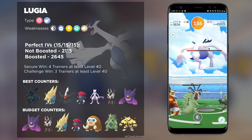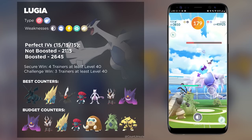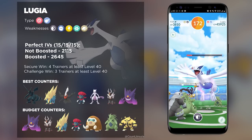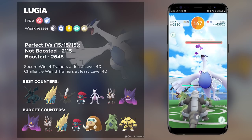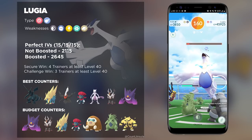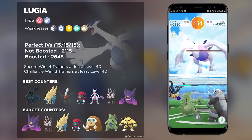If you're lacking in legendaries, there are plenty of budget Pokemon you could use, considering there are so many different counters to Lugia. There are also a whole bunch of Shadow Pokemon that are readily available. Shadow Electivire and Shadow Weavile are going to be the hardest hitters. You could also go with Shadow Raikou, Shadow Magnezone, and Shadow Zapdos. If you are lacking in any of these, then you could even go with Shadow Mamoswine, considering that Mamoswine is an Ice type Pokemon and it will dish out a lot of DPS against Lugia.